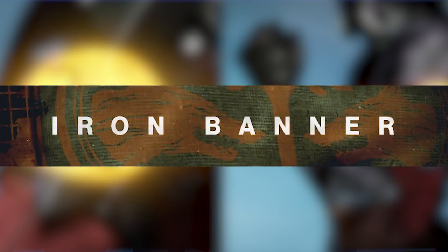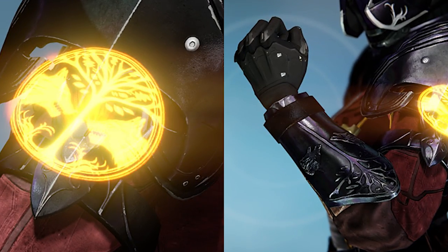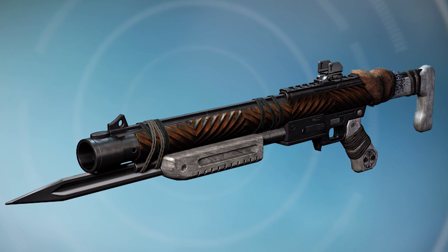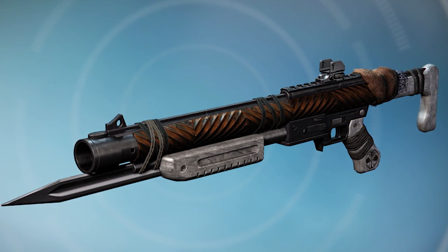Back to Destiny 1 now. Iron Banner is back this week. It's going to be control, and you have a chance to acquire class items, gauntlets, auto rifles, and shotguns while working your way to level 5 in the Age of Triumph book. It'll run from April 11th at 10am Pacific until the 18th at 2am.